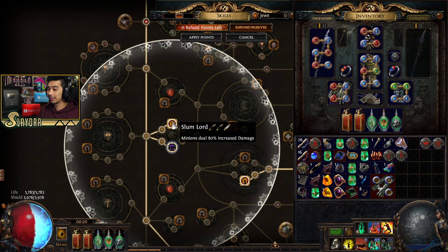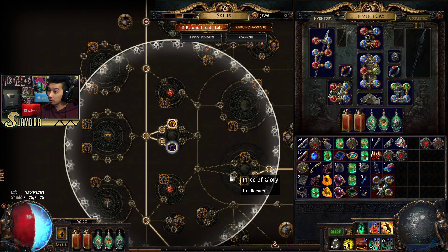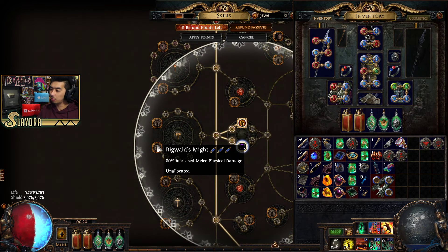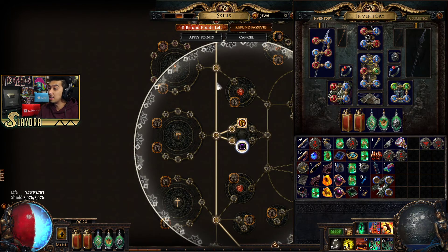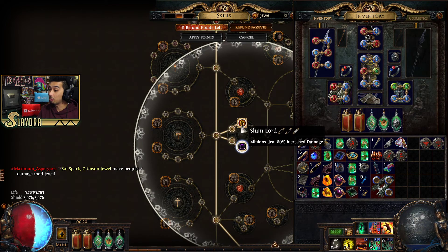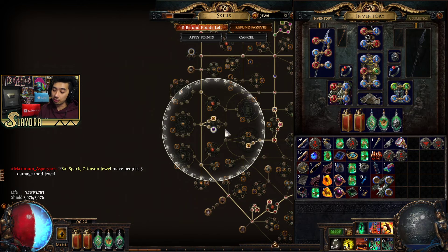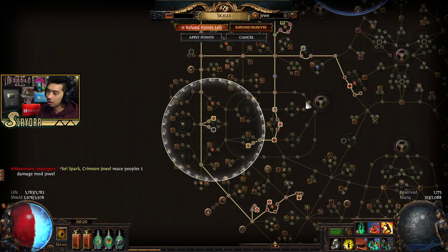Depending on where you place the Timeless Jewel, the bigger nodes will change. What we have here is Slumlord, which makes minions deal 80% increased damage — and we got two of those. Some of these nodes are really huge, like 80% projectile damage and 80% melee physical. But in between with the Price of Glory, you actually get nothing. Normally this gives us plus one endurance charges, which we don't really want, but with the bonus of 80% minion damage — getting two of those — that's really nice.